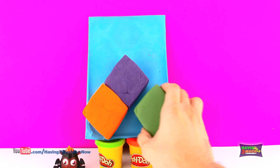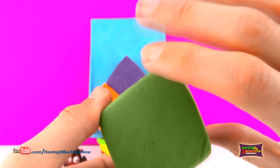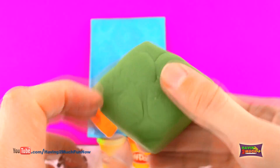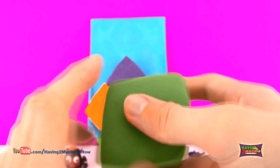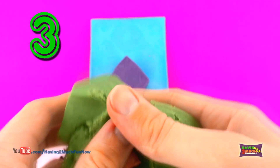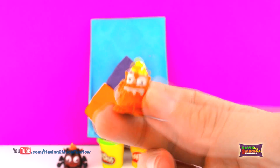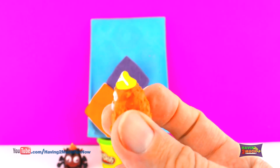Up next, let's check out the green Play-Doh diamond. Here comes the surprise — 3, 2, 1. It's Poop Monster number 482 from Trash Pack.